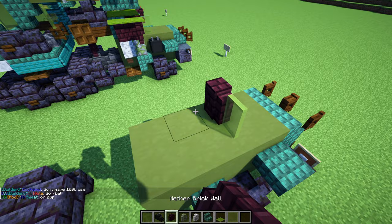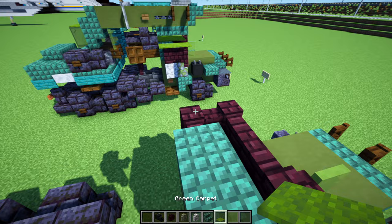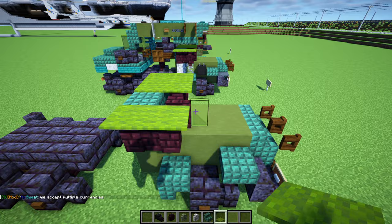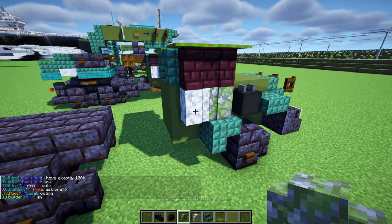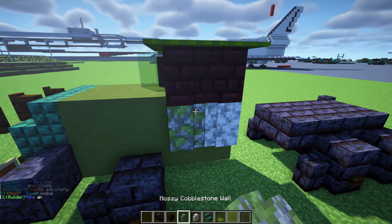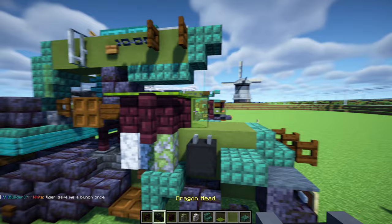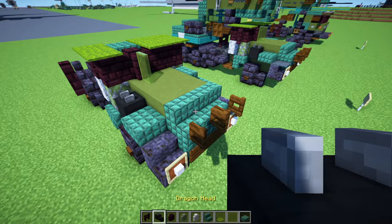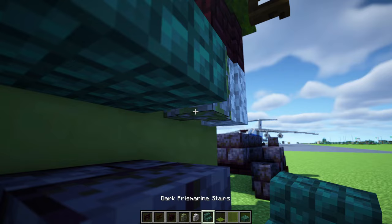Grab more materials: dragon head, nether brick wall, mossy cobblestone wall, diorite wall, dark prismarine stairs, and green carpet. Replace one block with green glass pane, then add four blocks wide of nether brick wall, then one in the back corners. Add upside down dark prismarine stairs facing each other, two by two green carpets, then add our dragon head right above this wheel, then diorite wall and mossy cobblestone wall on each side. Add dark prismarine stairs, dark prismarine slab, then nether brick fence gate here — open it up — another nether brick fence in the front of it, and upside down dark prismarine stairs below.